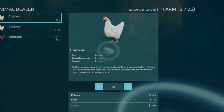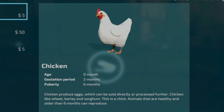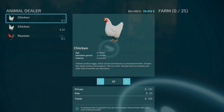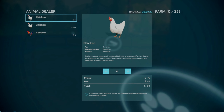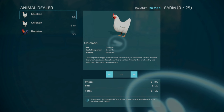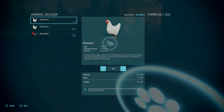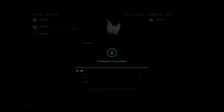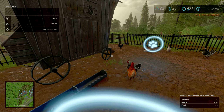Let's go buy some chickens. As you can see, we can buy chicks for five bucks — they're zero months old. But we can also buy grown-up chickens, but they're fifty dollars, that's way too much for us. So we're going to go with the chicks. Chickens produce eggs which can be sold directly or processed further. Chickens like wheat, barley, and sorghum. Animals that are healthy and older than six months can reproduce — the gestation period is two months.